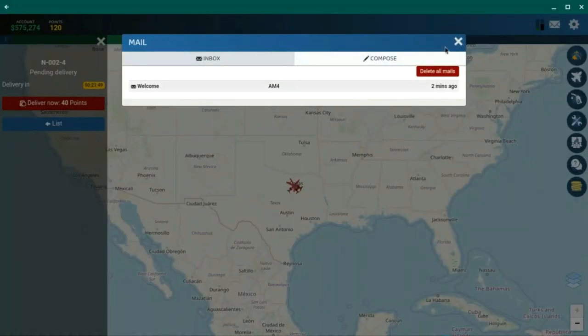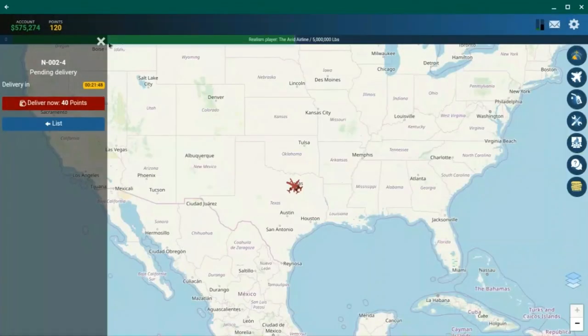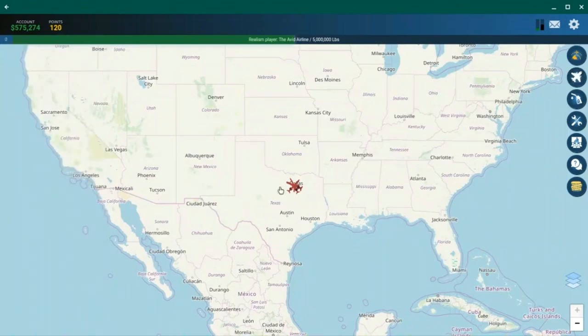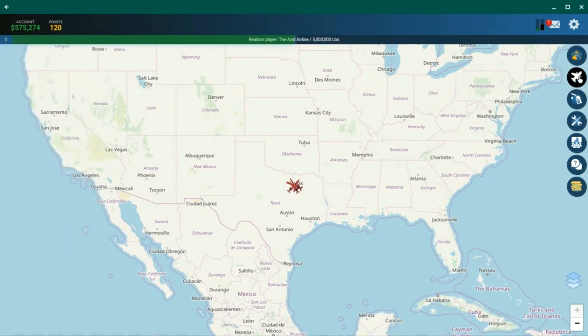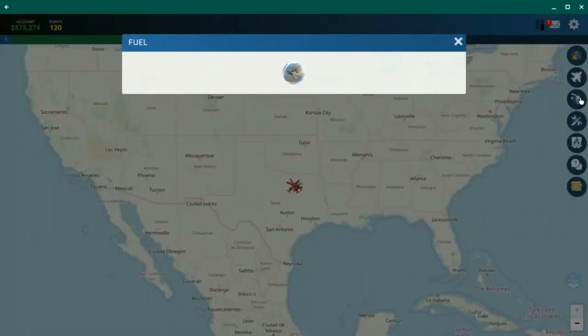Now that we've placed the order, we just have to wait about 20 minutes for the aircraft to arrive. While we're waiting, I'm going to show you a couple of important things.